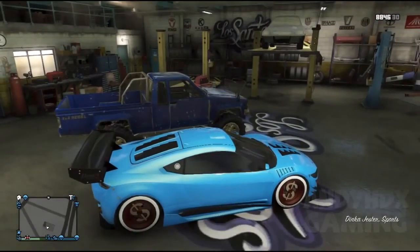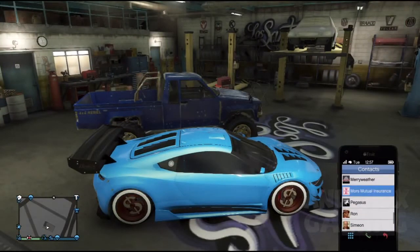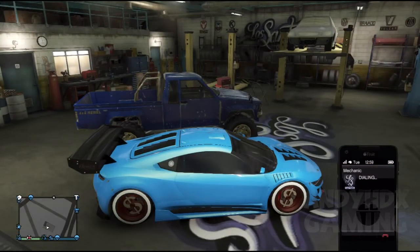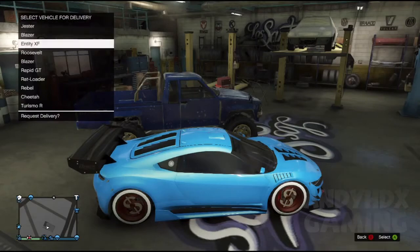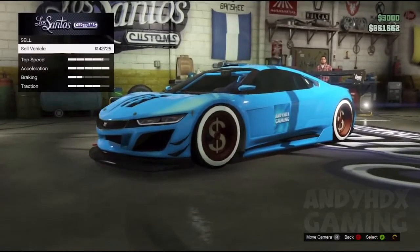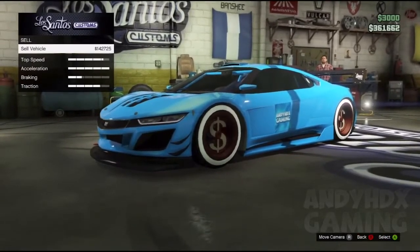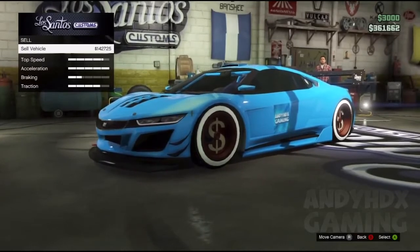Go inside your own Jester — the personal car, the duplicated one. Then go to your contacts, go to mechanic, and call the Rebel that's inside Los Santos Customs. After that, click right on the D-pad and actually sell the vehicle.